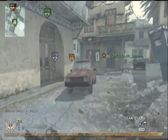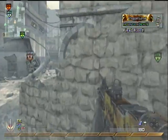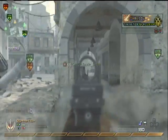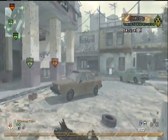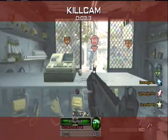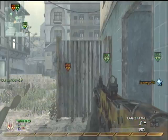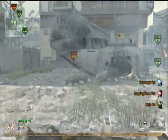In this match I'm using the TAR-21 with FMJ, Fall Camo, stun grenades, and claymores, and as a secondary the AA-12 with the FMJ attachment. I am a really brand new person — I'm really new when it comes to making videos.